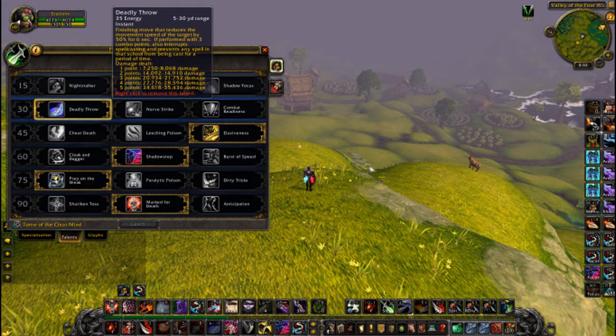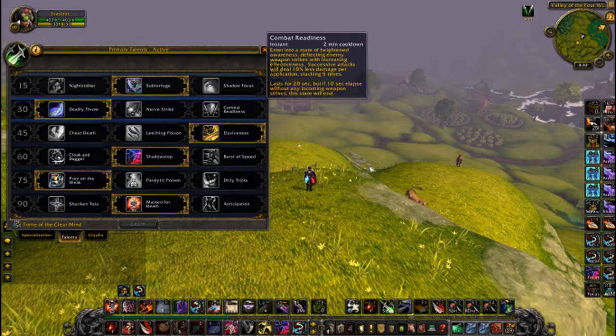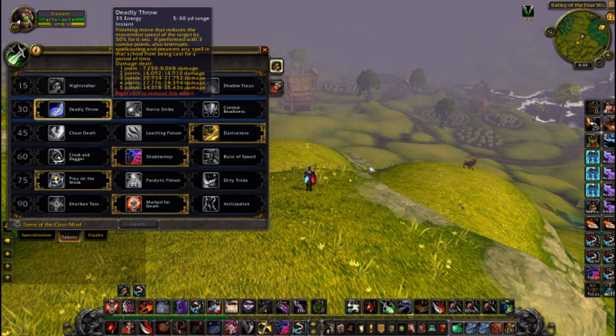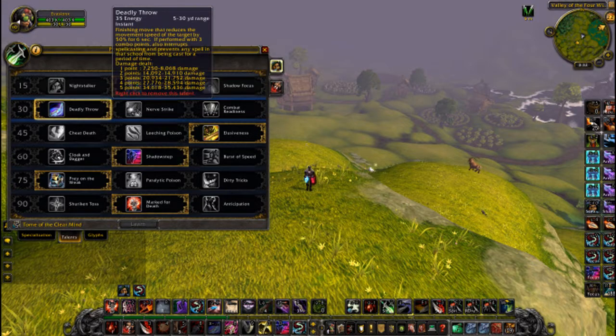I'm going to be using Deadly Throw. I think the interrupt is just too good to give up. There hasn't been many teams that have just turned and globaled me in a long time. Maybe if I did start getting globaled, I would probably swap over to Combat Readiness. In the meantime, I'm going to continue using Deadly Throw.